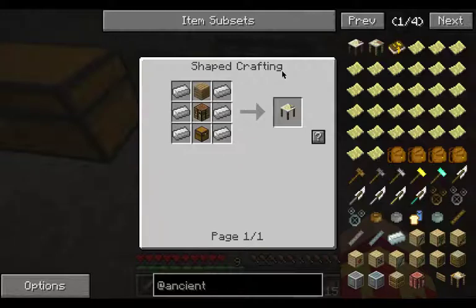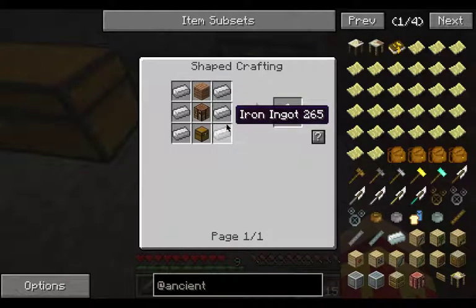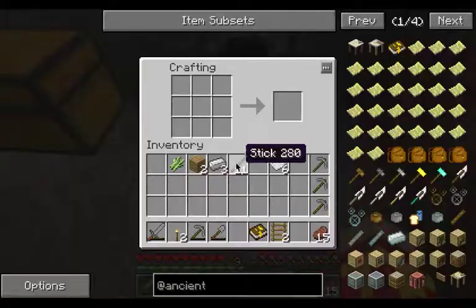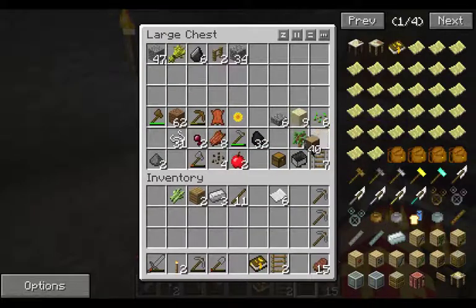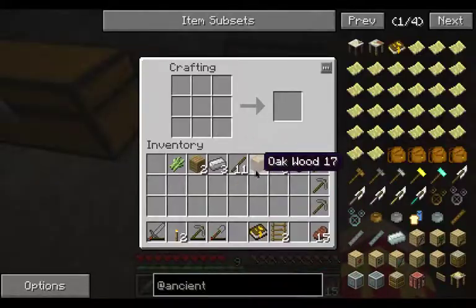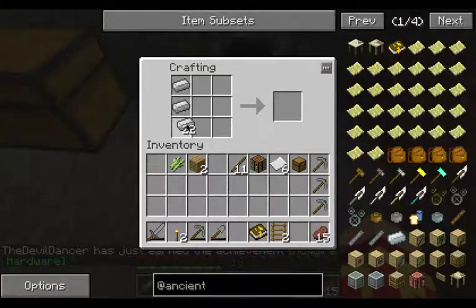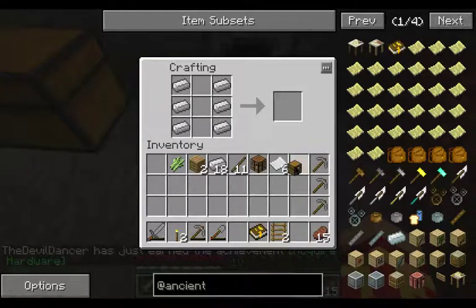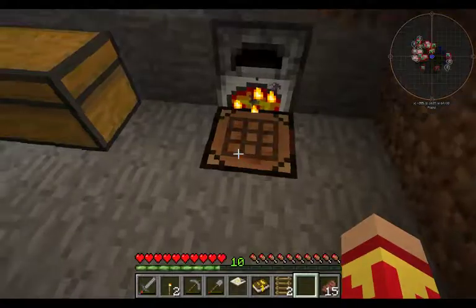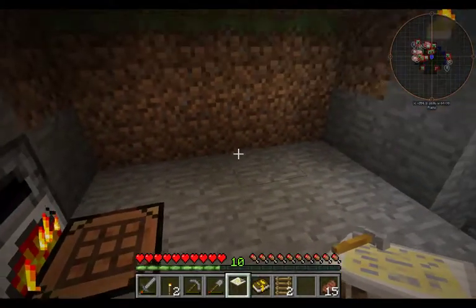What I'm going to do is build this. All I need is a plank, a crafting table, a tool chest, and six iron ingots. I got three of the iron ingots. Got my chest, got my crafting bench. And I definitely have my six iron ingots. There, there, there — we have our engineering station.